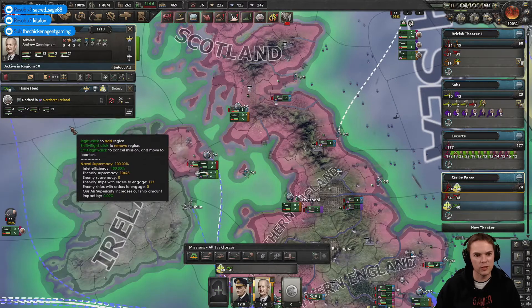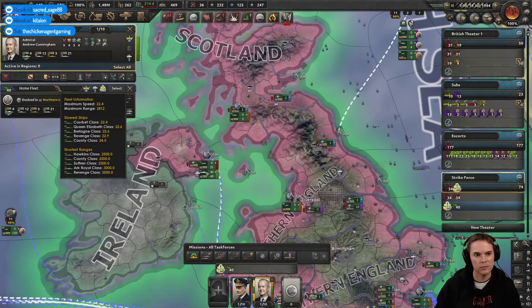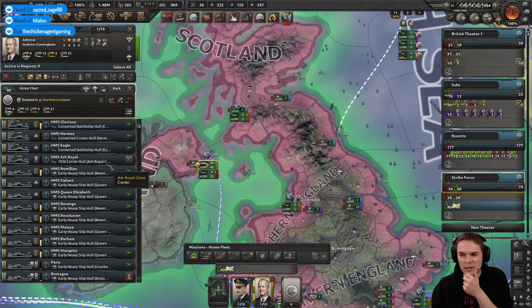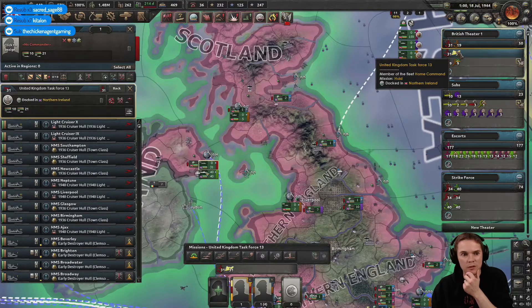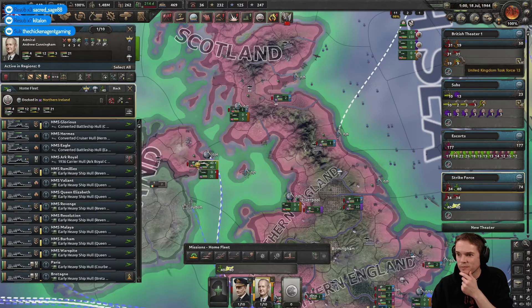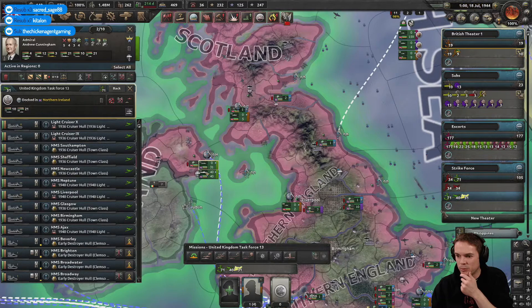Why is that showing up — I'm on the wrong unit there. What have I got here? I'm on the wrong unit. How did I select that? Is it this one? That's the one I wanted. Assign that to there — they're in the Pacific fleet.